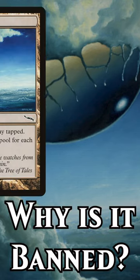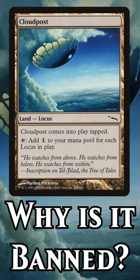Cloud Post is banned in Modern and Pauper, and in this video I'll explain why. It's a non-basic land with a Locus subtype, it enters the battlefield tapped, and it taps to add one mana to your mana pool for each Locus in play.